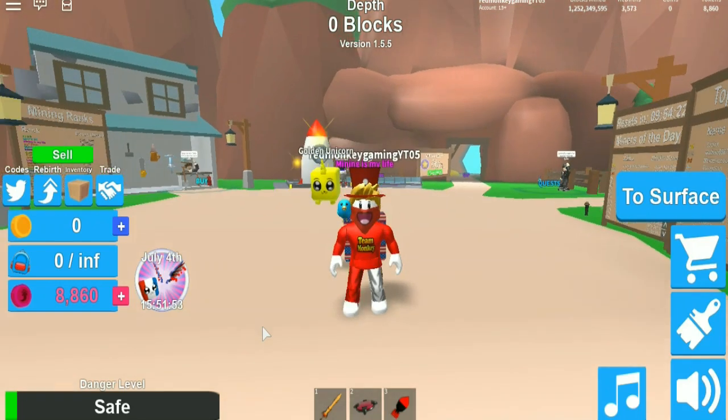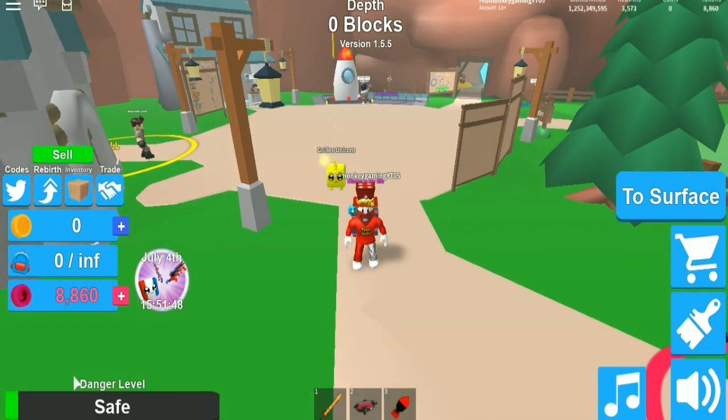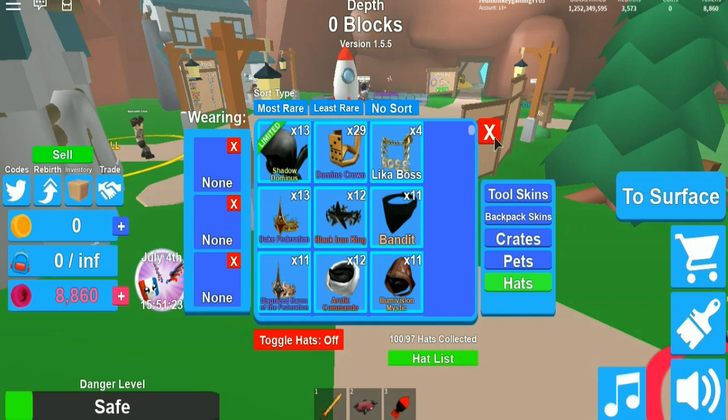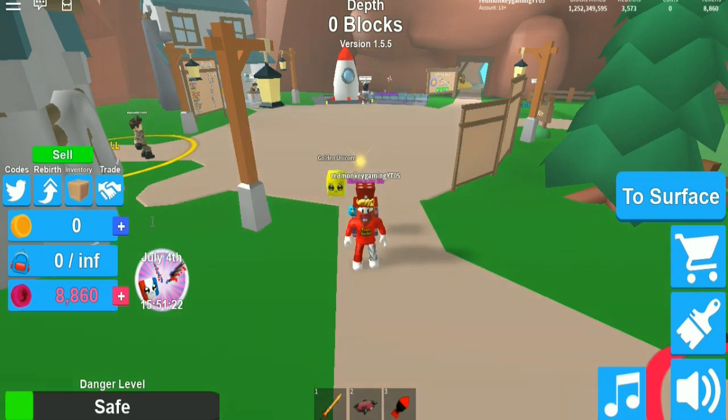Welcome back to another video. Today I'm going to show you some new codes in a new mining similar mythical update. There are four new mythical skins, a new mythical pet the rainbow unicorn, two new badges, limited items, and now a tag. Let's actually check — yeah, there's a limited tag on there now.